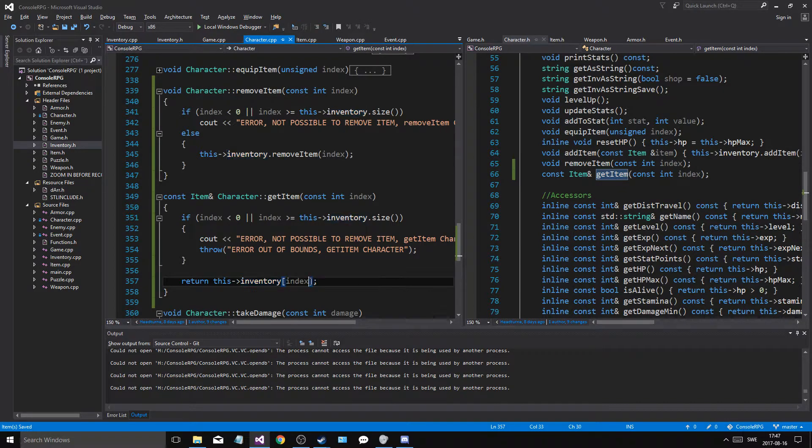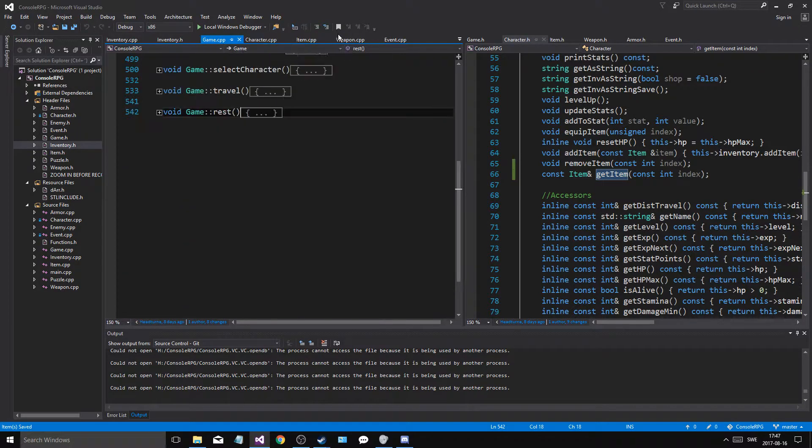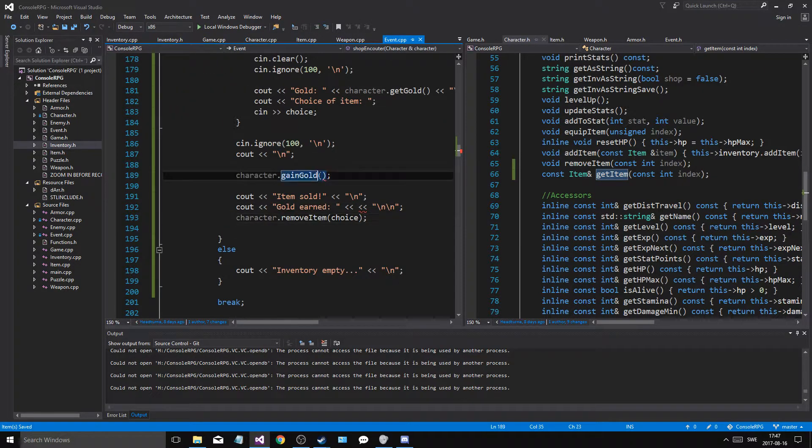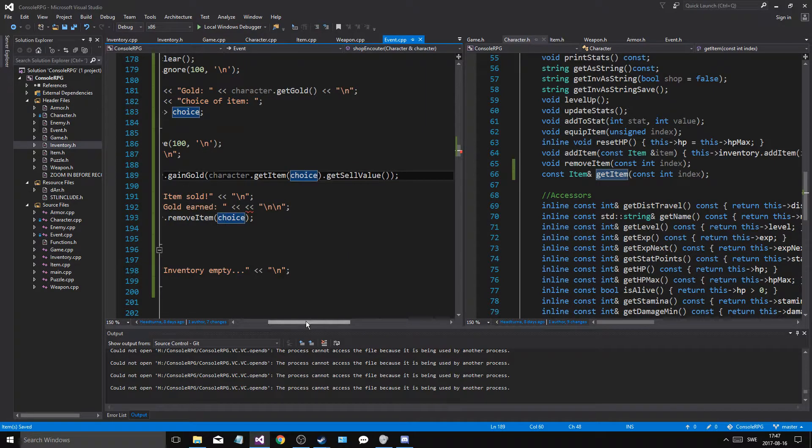Otherwise we return the inventory thing at index. And let's go to game, let's go to events. So now we can get item. Gain gold — character get item at index dot get sell value. And choice — there we go.